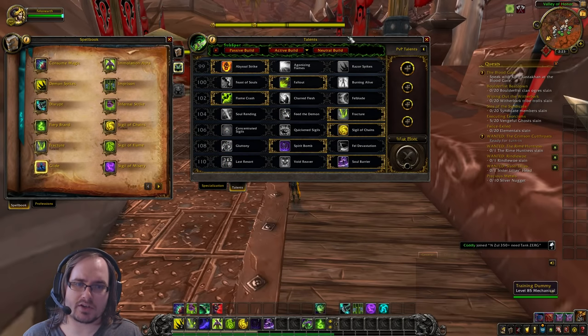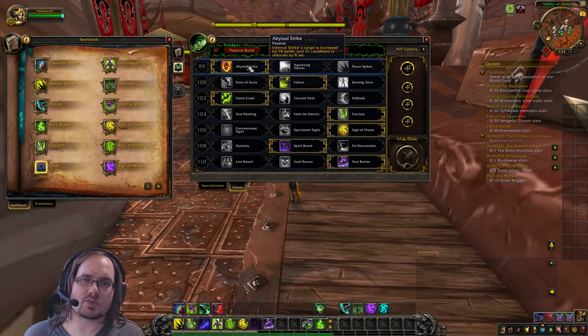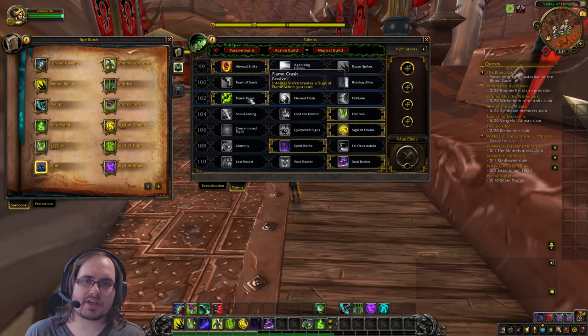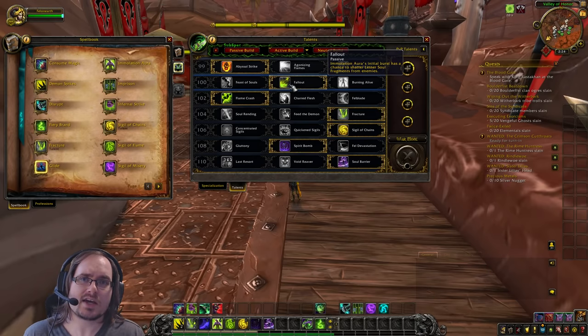We've made a few changes to the talent build, but we've kept a lot of things the same. Our first three talents are unchanged: we still have Abyssal Strike, which increases the range of Infernal Strike and reduces its cooldown by 8 seconds. We're keeping Flame Crash, which casts a Sigil of Flame after we land with Infernal Strike, so we'll still be weaving Sigil of Flame and Infernal Strike to keep that debuff on enemies. We're also keeping Fallout, which gives Immolation Aura's initial burst a chance to shatter lesser soul fragments.